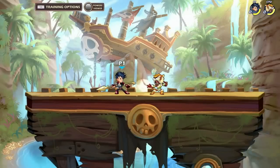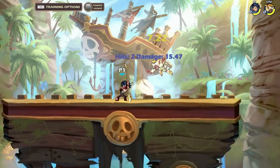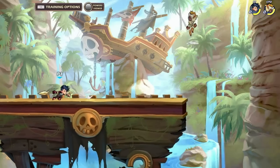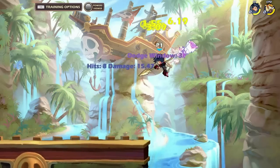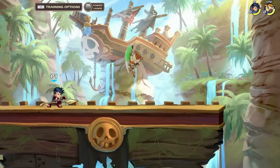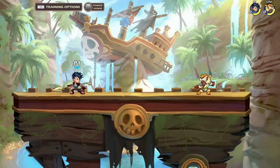If the opponent has burned their dodge, you're going to be able to hit another down light by using a gravity cancel. They will not be able to jump out of that, but it only really works if they burn their dodge. As you can see, the gravity cancel has about 3 dodge frames. So I would generally only use that if the opponent is either very bad at dodging out of strings, or if they have burned their dodge.